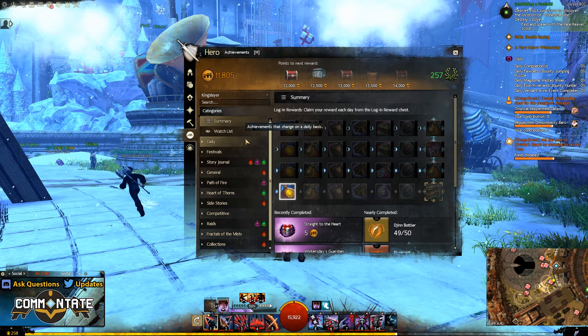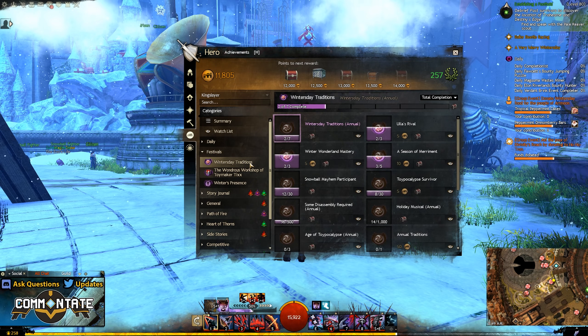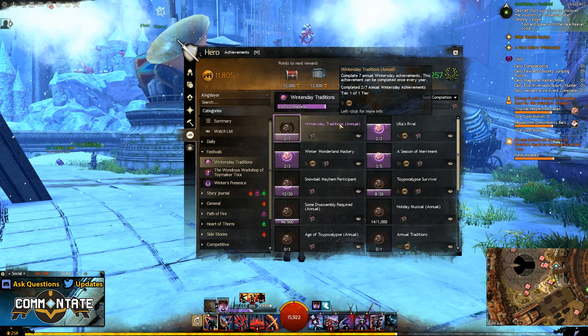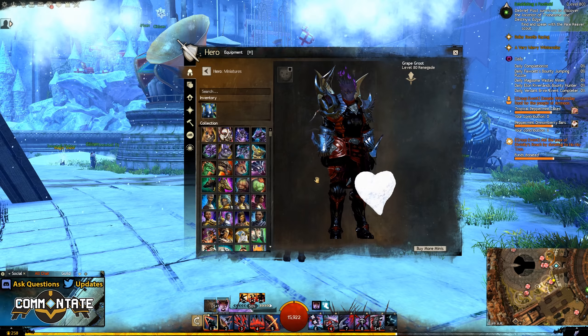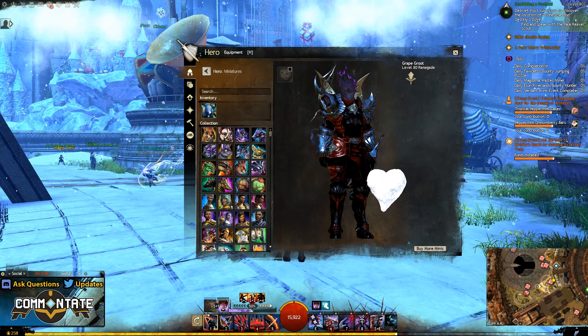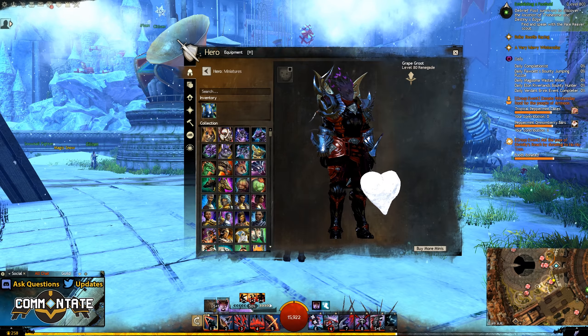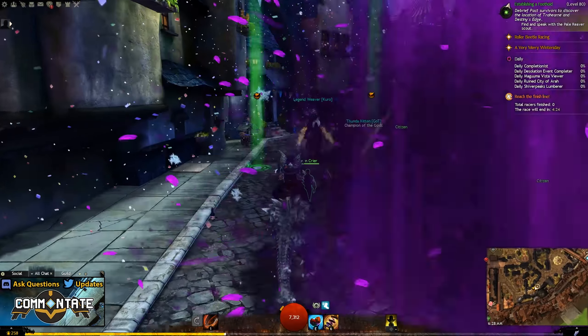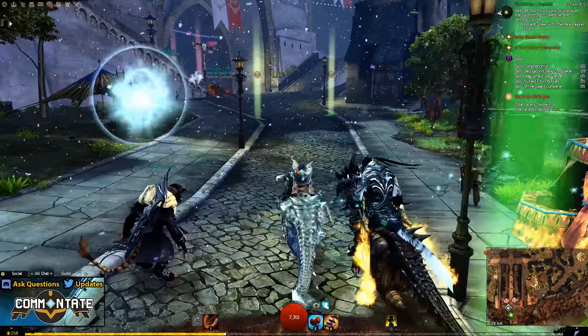Another reminder for Winter's Day: much like those achievements that build together to get you a gift-wrapped weapon skin, you'll also be able to work towards the Winter's Day annual achievement. By completing at least seven of the eight total achievements you'll be awarded with a new mini, and to go with that new mini raid, it's actually Mini Freezy's Heart.